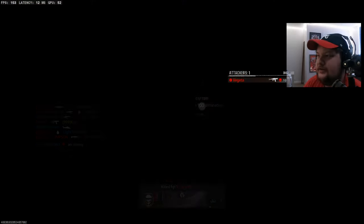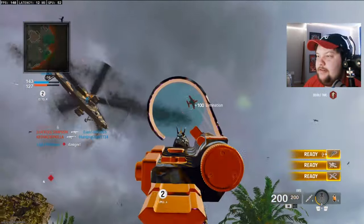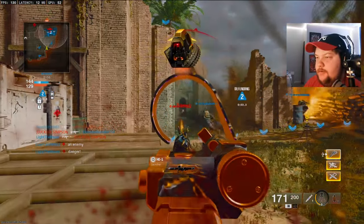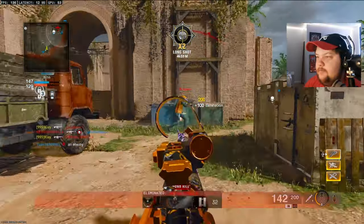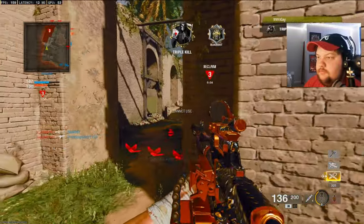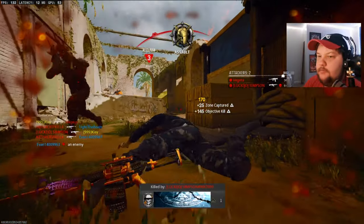Look at these guys — they're using the blue perk so they can definitely see me as soon as they spawn. Pretty sure everybody uses that. It's just so overpowered, it's hard not to use it. I'm on two minutes.